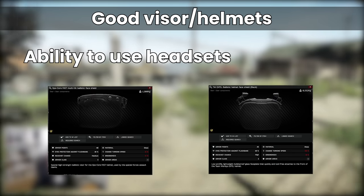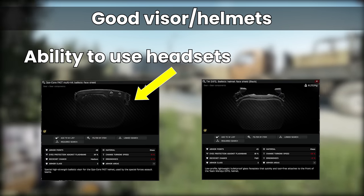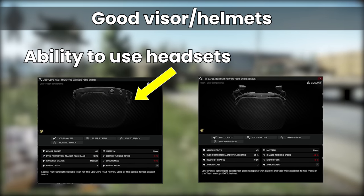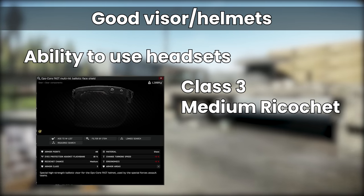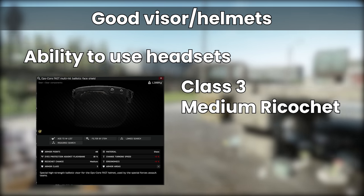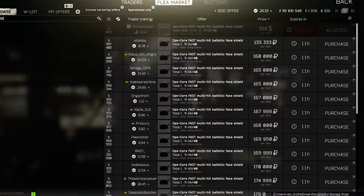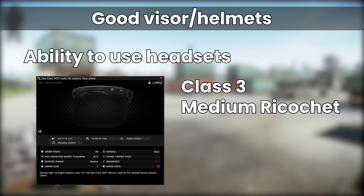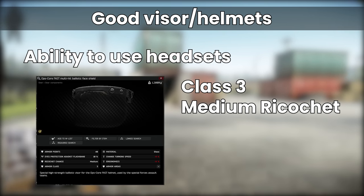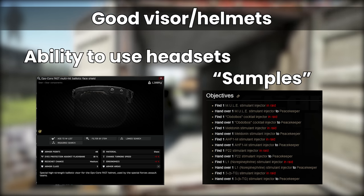There are really only two in this top-level category. The first is the widely used Ops Core Fast Multi-Hit Ballistic Face Shield, which is the workhorse of this section. It has an armour class of 3 and a medium ricochet chance, but I will warn you it's a real pain to get hold of as of 12.11 — they are very rare to find in raid, flea market versions are usually 100,000 to 150,000 rubles, and they are now questlocked at Peacekeeper level 4 behind the Samples task.